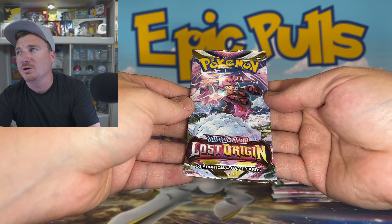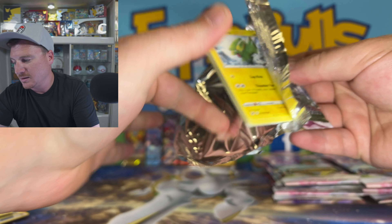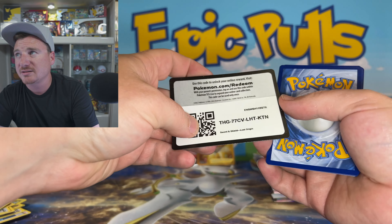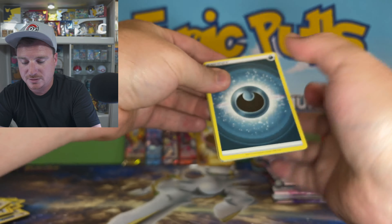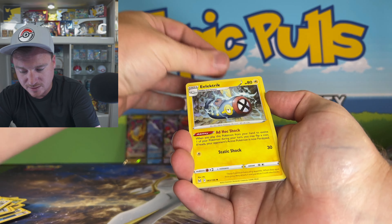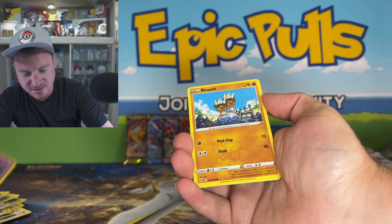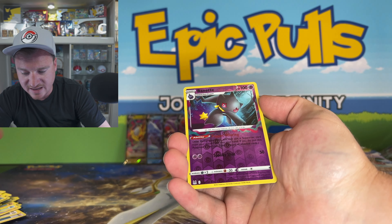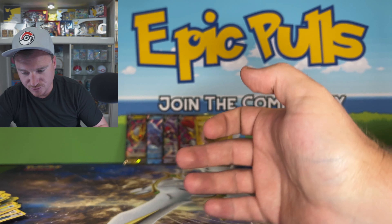Bronzor, Snover, Jinx, Metatite for a Reverse, and another non-Holo Malamar back-to-back right there. Fire packs — no love. Radiant Gardevoir packs — no love. What do we got to do around here to get some Lost Origin love? How about a Black Border code card? Will that do something for us here today?